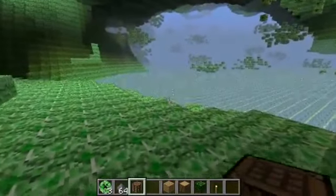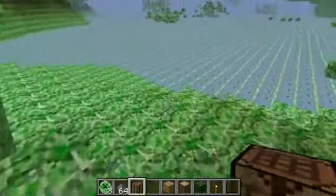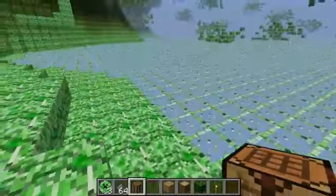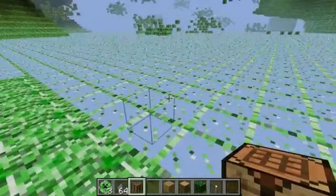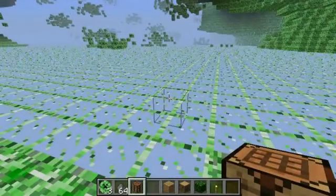So anyway, instead of lava like in the nether, here you get creep glass. It's like glass — but when you step on it, it explodes.